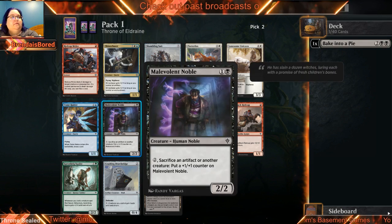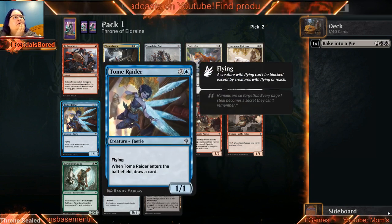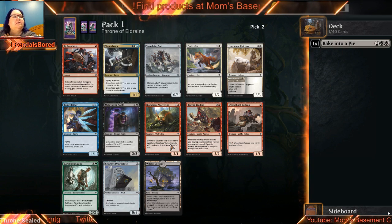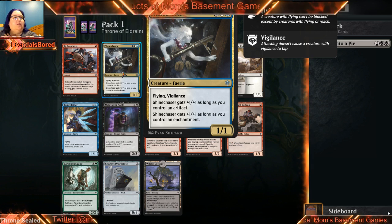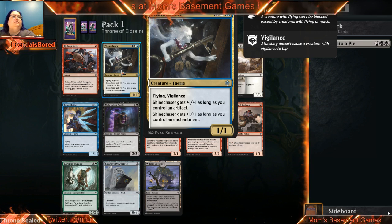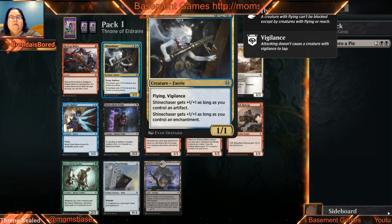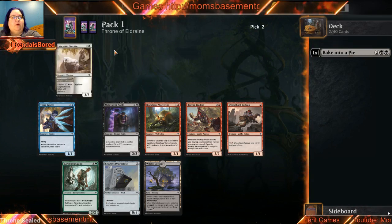I honestly am not sure what I want to do here. The Noble's not even — I mean, it's a good card, don't get me wrong, but it's not something I'm happy with taking pick two. This guy's fine as well. I think the best card in this pack is just the Shine Chaser. I hate going into three colors at pick two, but I'm also more likely to take the best cards in any one pack and figure it out as the draft keeps going.